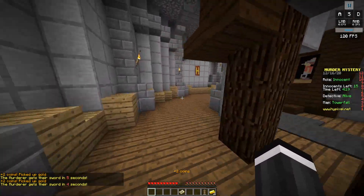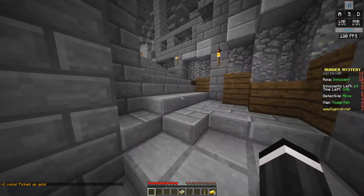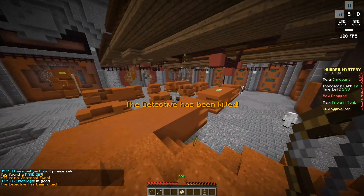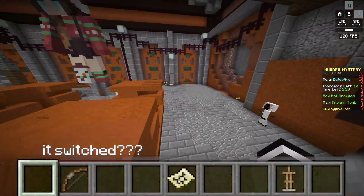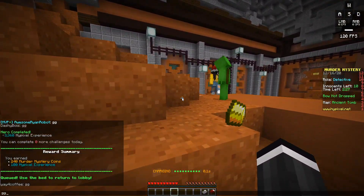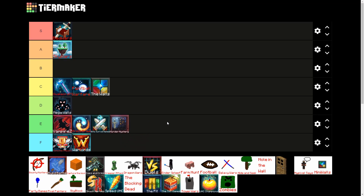Next game up is Murder Mystery. This whole game mode is basically just looking for 10 gold and hoping to land your one arrow shot on the murderer. The flick shot — I'm insane! Murder Mystery is getting placed on E tier because it's basically the same thing game after game and it doesn't require very much skill.